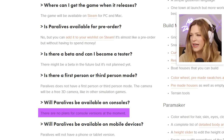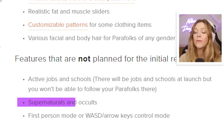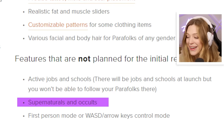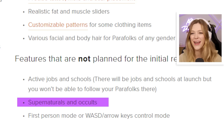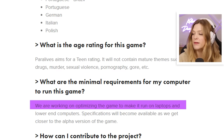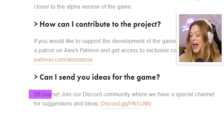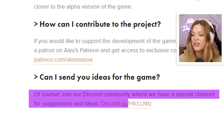No plans for console versions at the moment. Things not planned for the initial release include active jobs and schools — you can have them but won't go there with your para — and supernaturals and occults. The age rating is teen but there won't be super mature themes. They're working on optimizing for laptops and lower specs. You can join the Discord community with a special channel for suggestions, which I love — it's very community focused.